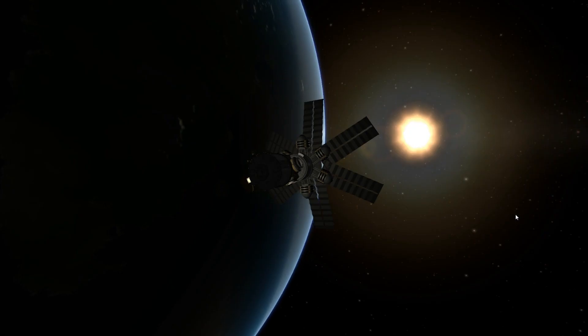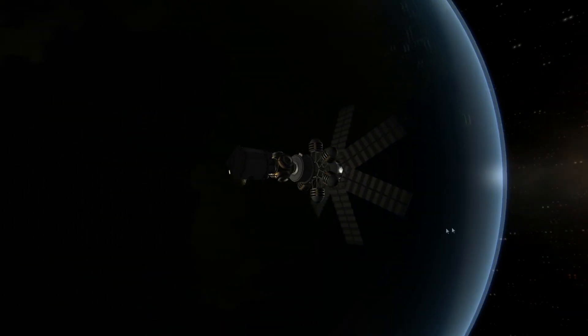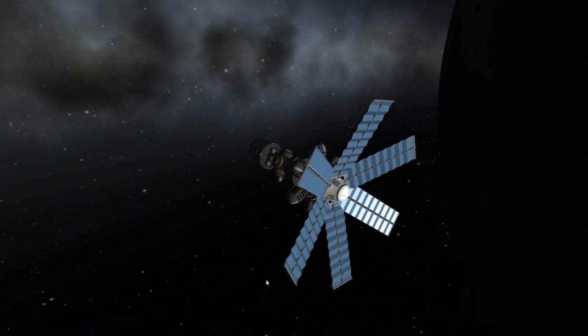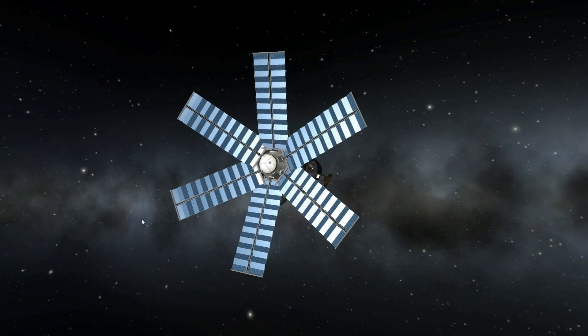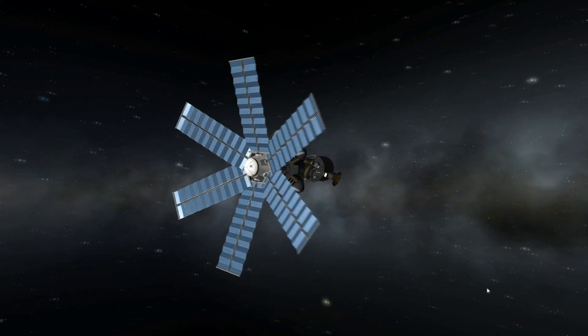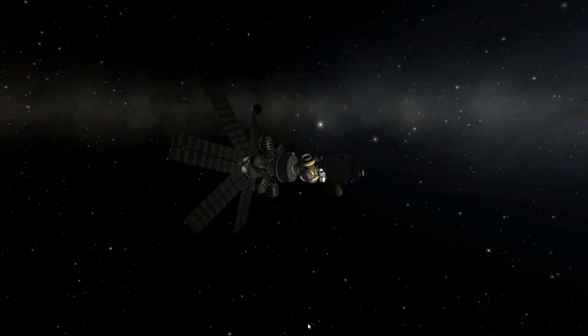Here we have the station with the newly added Venera Power Module, which will fill all of the station's energy needs. As we take a look around it, you'll see that it has 6 gigantic solar panels producing very large amounts of electricity. It really has a nice pattern — it looks a lot like a big space flower. I really enjoy it. It's something I would not have thought of on my own.